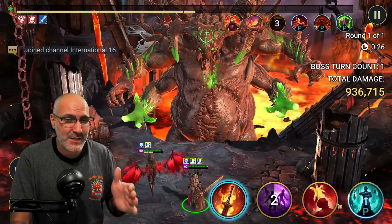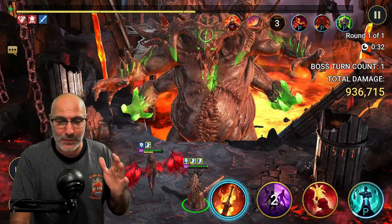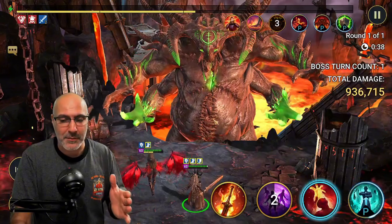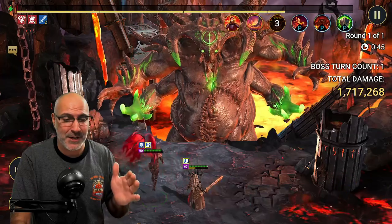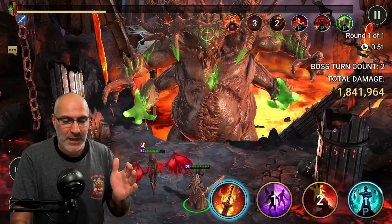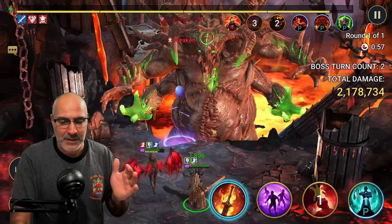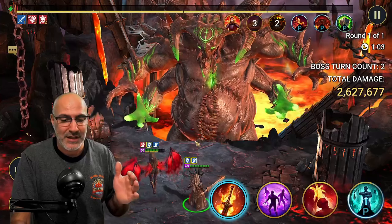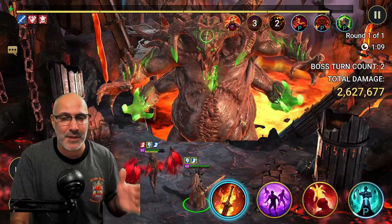Flawless execution could work here, but warmaster is probably the best mastery choice. The A3 hits for 363k and 339k — very consistent. After waiting for the turn, the A1 with decreased defense up hits 373k — essentially at the damage cap. I like this build and I'm pretty comfortable with it. Let's test it on Doom Tower.